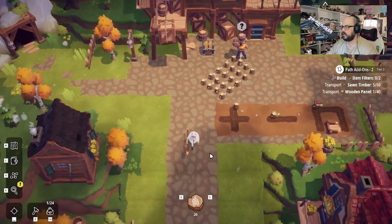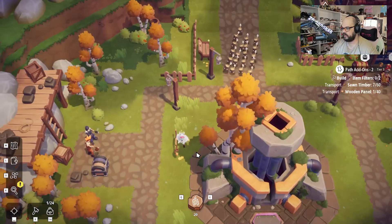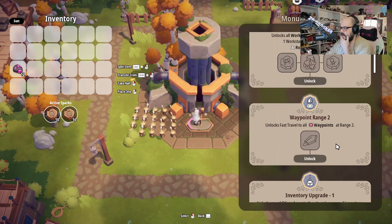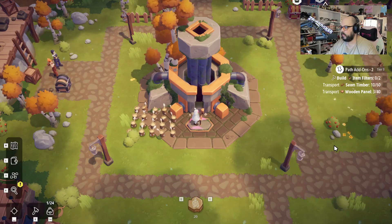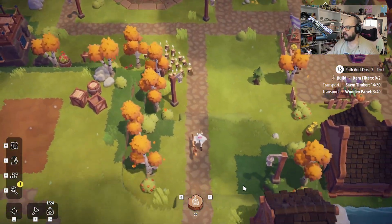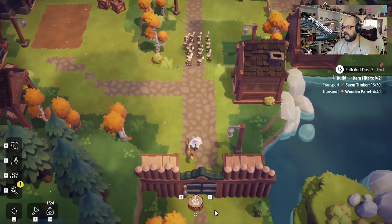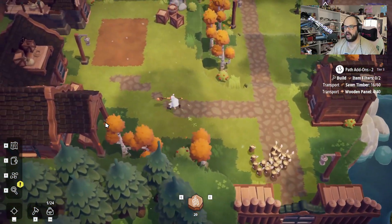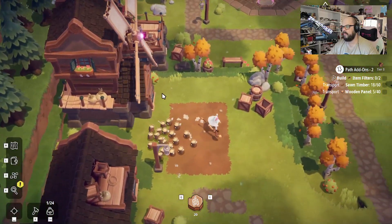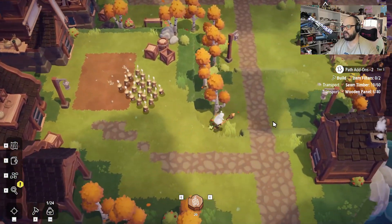Hey, speaking of which, what's down this direction? We might as well go this way and check out. We have nothing that we can do there yet, but I do want to check out what's down here. Okay — blocked gate and some random building that might have some future NPC at it. Interesting.